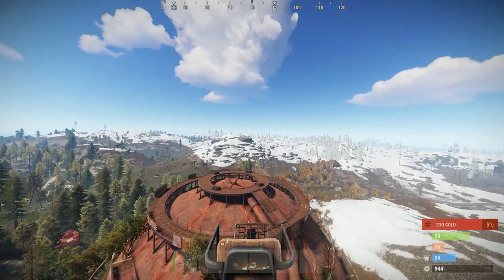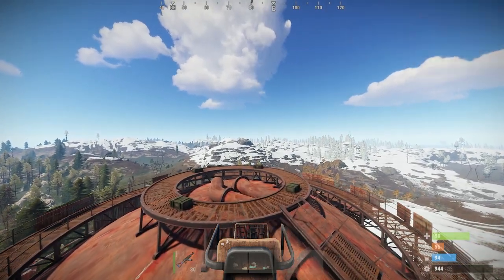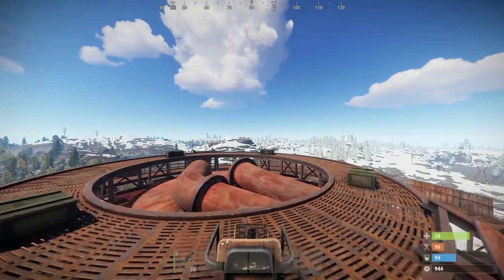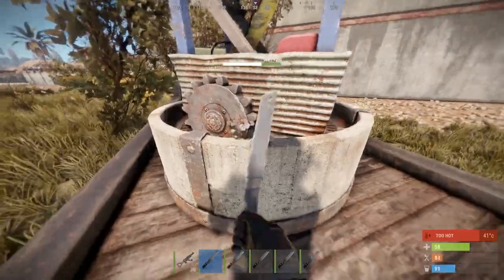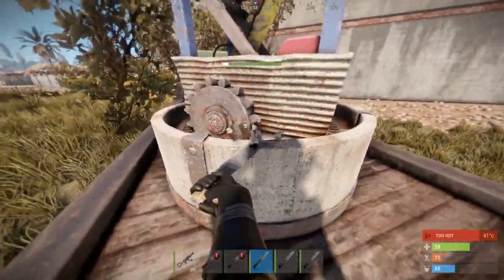The best things to do with the Minicopter are looting the dome, which is fairly easy as all you need to do is land on top of it, and looting the top of the launch site. To do the launch site, first you need to destroy the SAM site behind the main building — this will ensure that you won't get shot down.